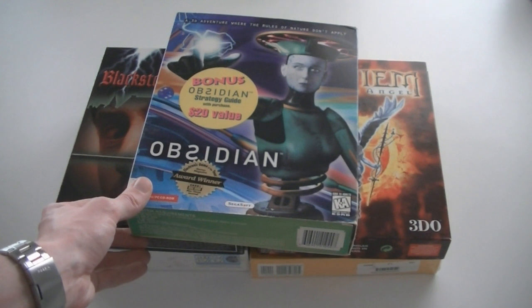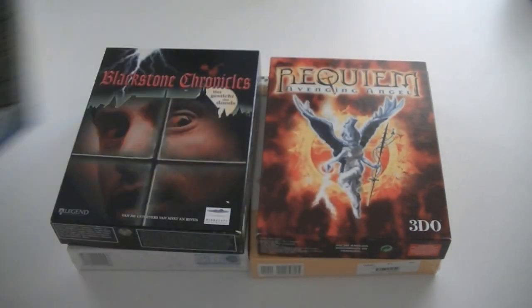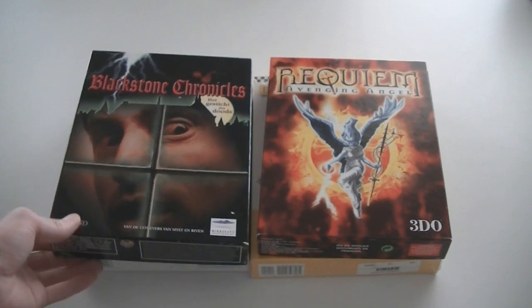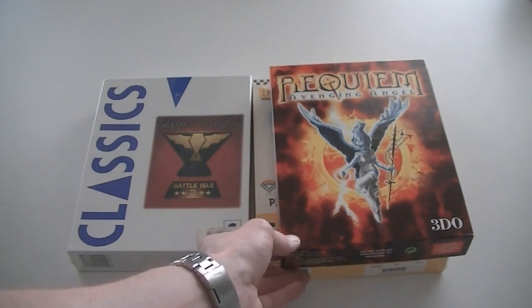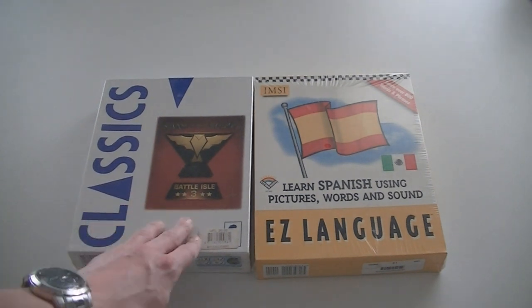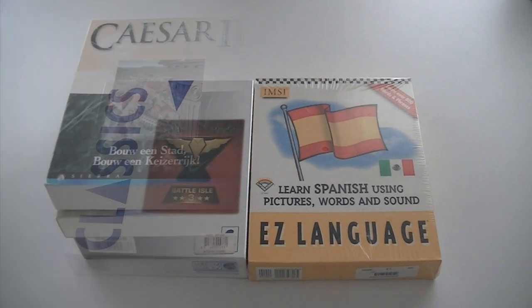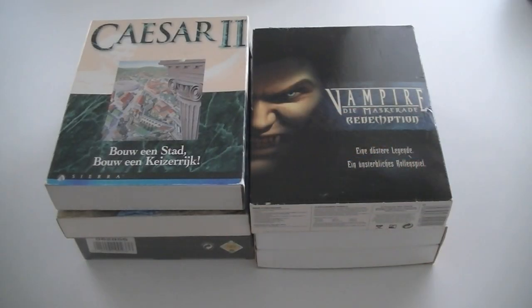Obsidian — a 3D adventure where the rules of nature don't apply. Never heard of that. Blackstone Chronicles. Requiem: Avenging Angel. Two sealed games: Shadow of the Emperor — Battle Isle 3. And Easy Language Learn Spanish.